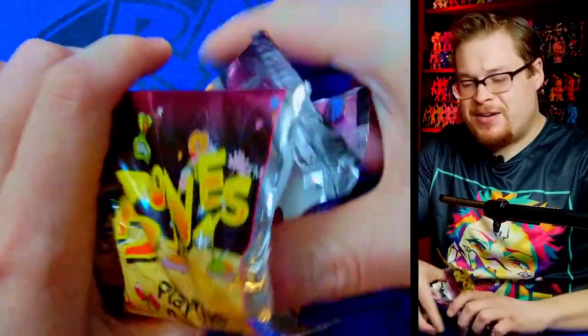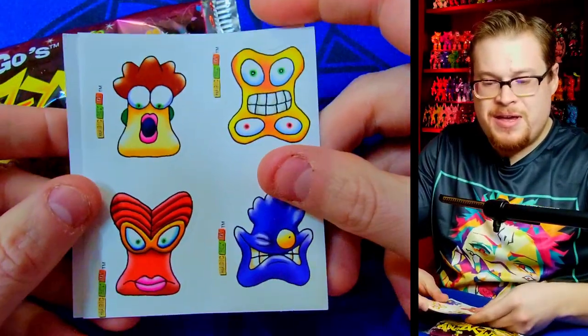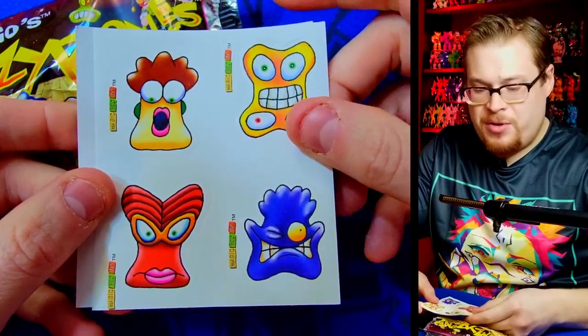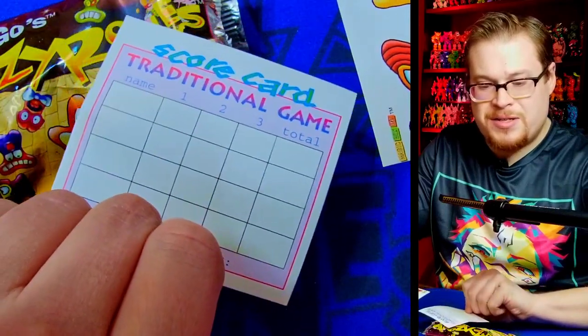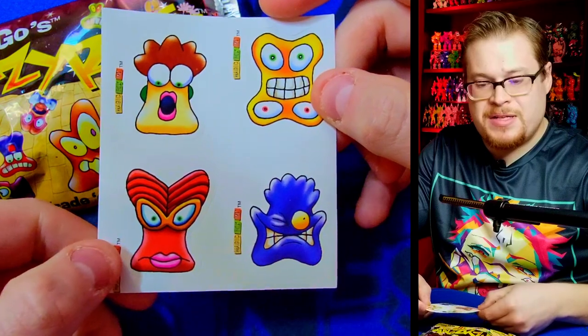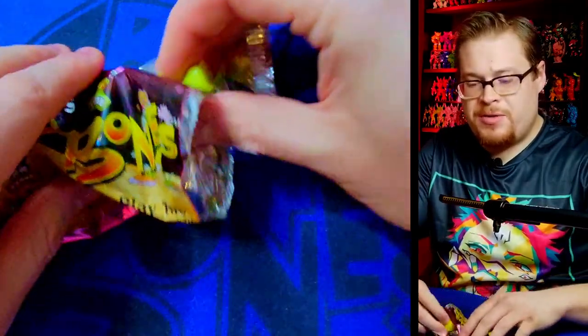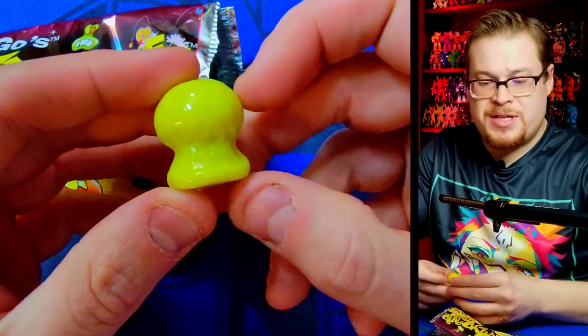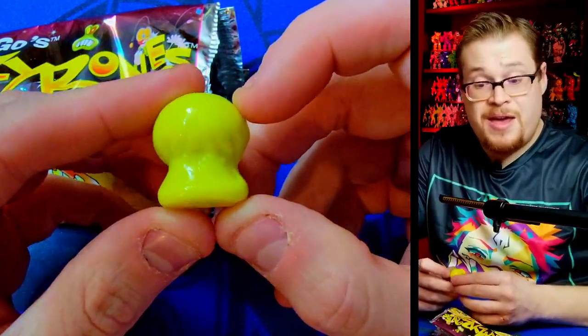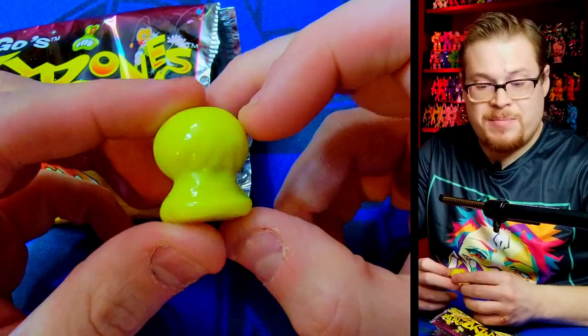We'll get the stickers out carefully and then start revealing all our characters. Here's our first sticker set — we actually got a couple in here, plus the directions and the scorecard for the traditional game. Some excellent condition stickers too — sometimes they're falling apart so you're not always guaranteed a good sticker set. We start off with an amazing-looking nice yellow Menace — a classic Menace — and I don't believe I have this color.